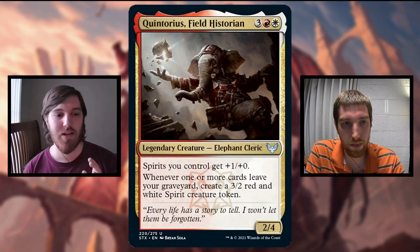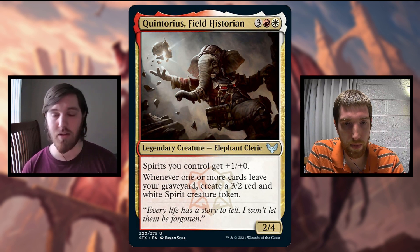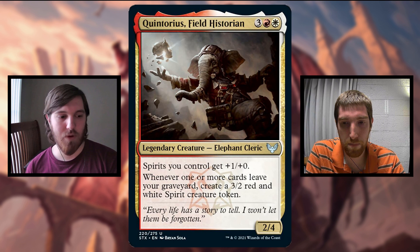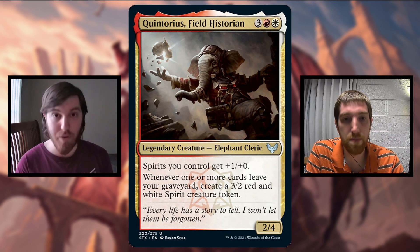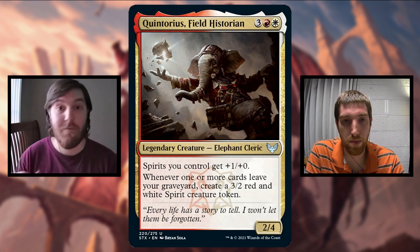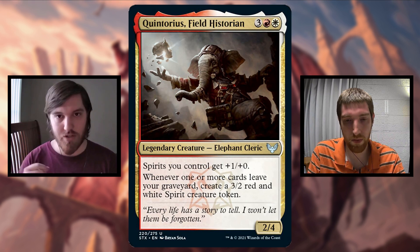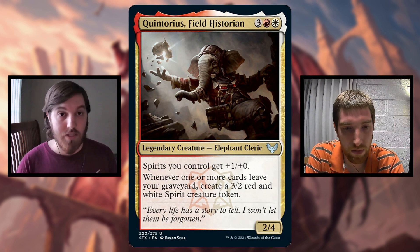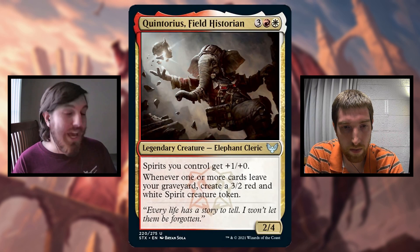Quintorius is super cool because, especially with a lot of the uncommon commanders in the set, they did a lot of really open-ended legendary creatures that you could take in different ways. With Quintorius, there are so many things that jump out right off the bat. You can use flashback and escape mechanics to trigger his ability. You can exile cards from your graveyard as a cost or effect. You get creature tokens, so you can have an attack strategy or a token strategy. There are spirits, and he has the ability to pump spirits, so you can make a spirit sub-theme, or go spirits entirely - including something like Geist-Honored Monk, which gives you two spirits. I think Quintorius is super cool.